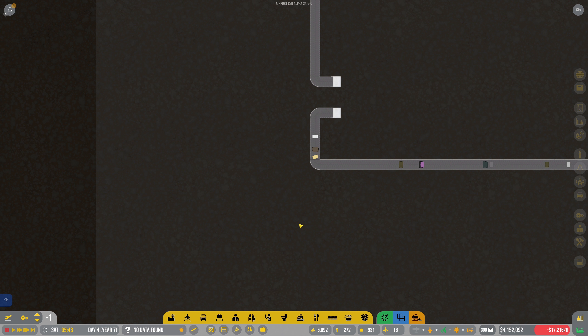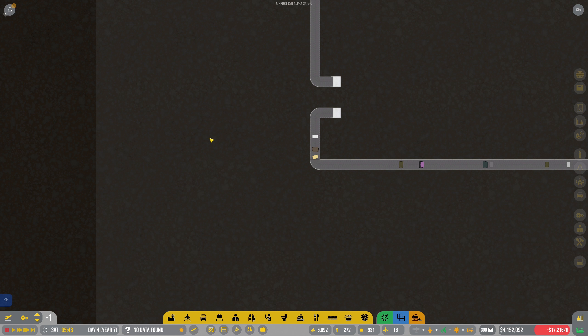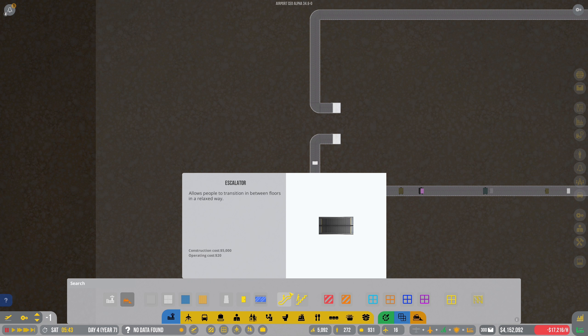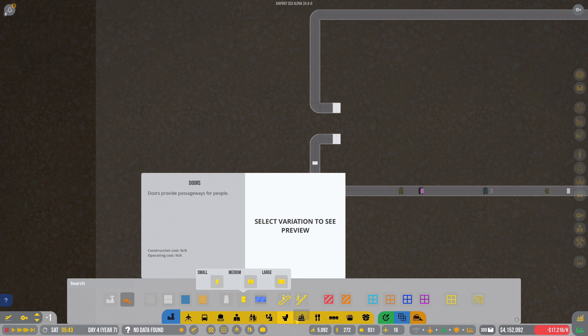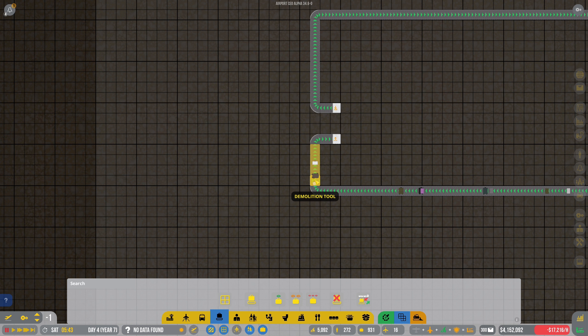I'm noticing some interesting emails - we've had dangerous baggage getting loaded onto aircraft for a while. I think we're going to need to fix that. So the first thing for us today is going to be baggage security.